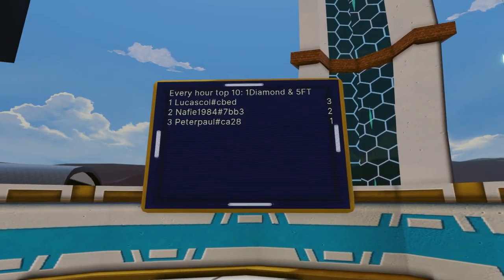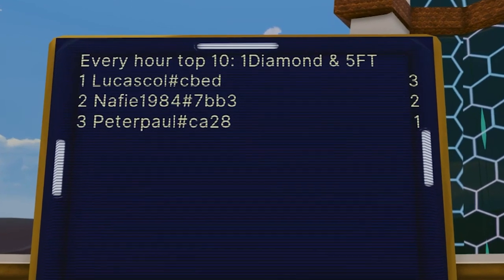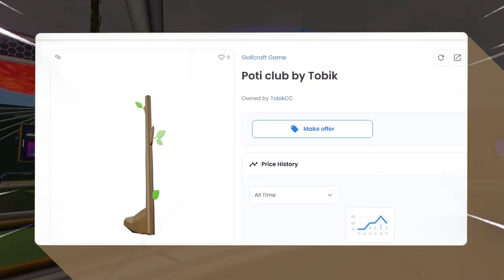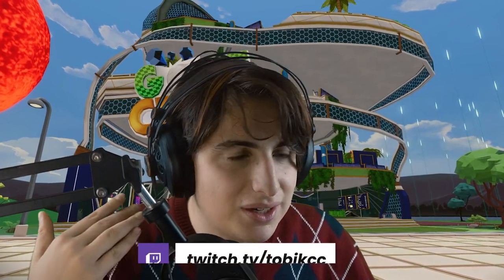The last thing I want to mention is the leaderboard. If you're competitive, there is a leaderboard with the best players that resets each hour. If you're in the top 10 when the hour finishes, you get rewards — currently 1 diamond and 5 fashion tickets. If you have any questions about GOLFCRAFT, their Discord server is in the description. You can also get my golf clubs — I'm only selling three, link in the description. Join my Discord and check my Twitter, as I'll be announcing something super cool soon. Thanks for watching.